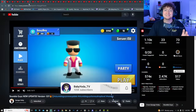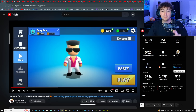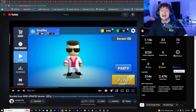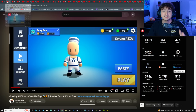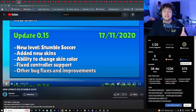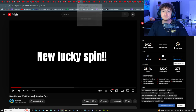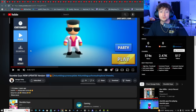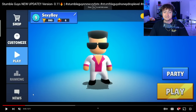Today we are reacting to every single Stumble Guys update ever, from 0.11 all the way to 0.53. Before we get started, I want to give a shout out to two separate creators: Savage Vicky for updates from 0.1 to 0.4, and from 0.5 onward, Mr. Kello. Definitely check out both of these creators down below and go subscribe to them.